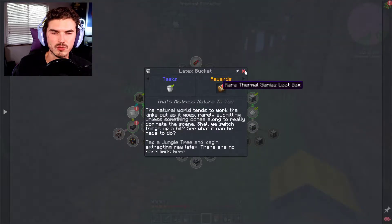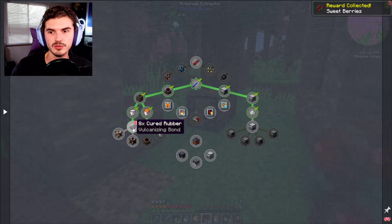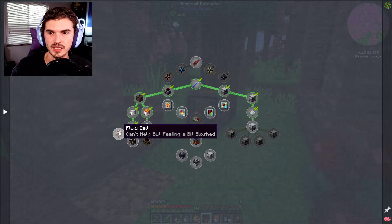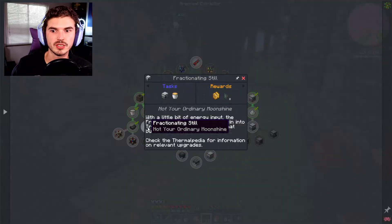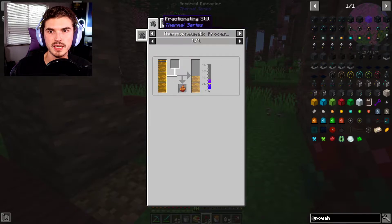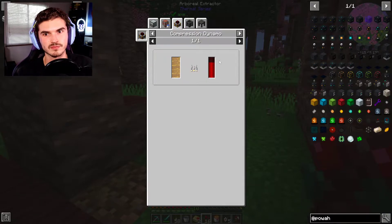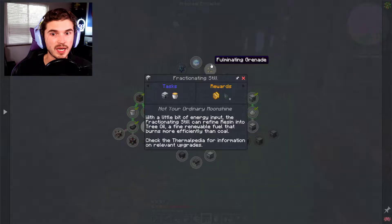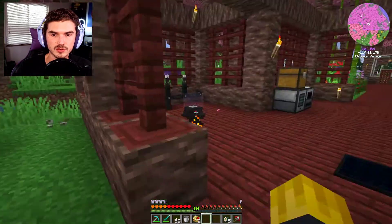That's going to complete two quests for us — we got the latex bucket, some rare Thermal Series loot, a resin bucket, some sweet berries, another rare box, and cured rubber from one of the rewards. Going down this path you can get a flux cell or fluid cell. But the Fractioning Still is really the direction you want to go, because if you make tree oil via resin in the Fractioning Still, that tree oil can be used in a compression dynamo — one bucket equals one million RF, which is a lot of power.